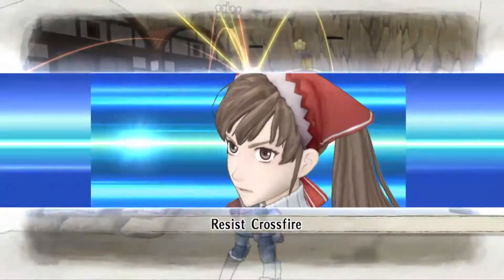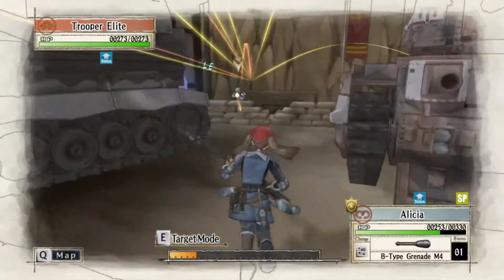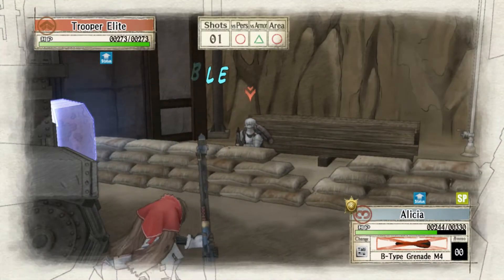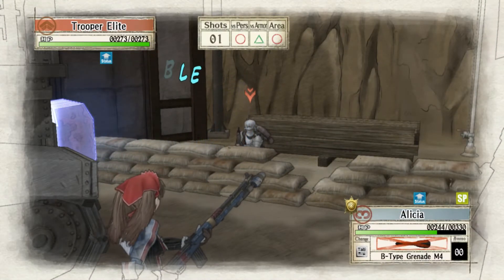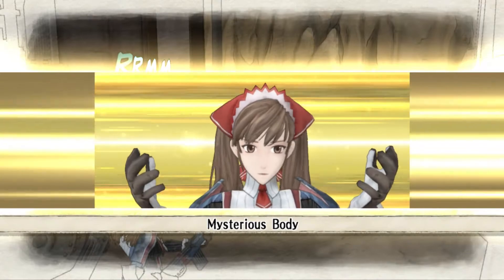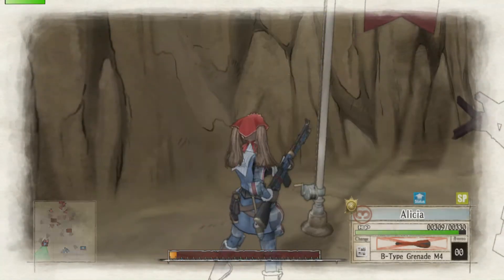So we're going to move up, and she'll take some damage but it's not a big deal. Move up right here and throw a grenade. Depending on your level and your grenade level, this will either kill the guy or just do damage. This time I just did damage — this is basically like a worst case scenario, which is kind of good to show off. Then we'll duck in behind here and stand next to the flag.